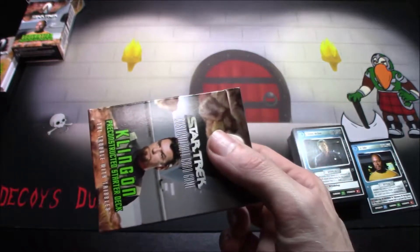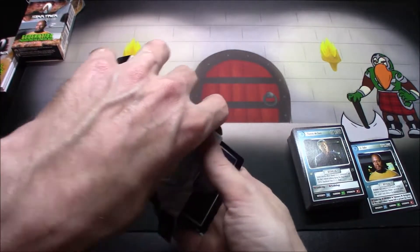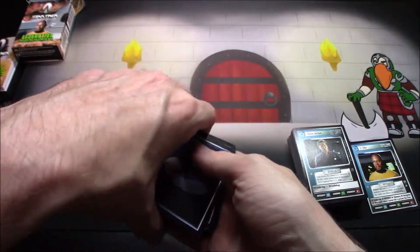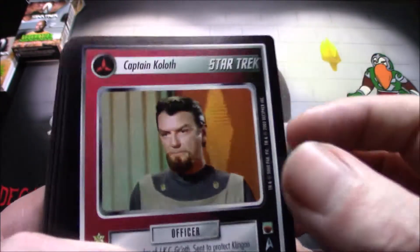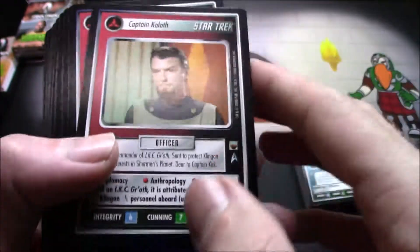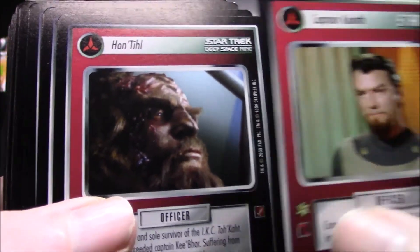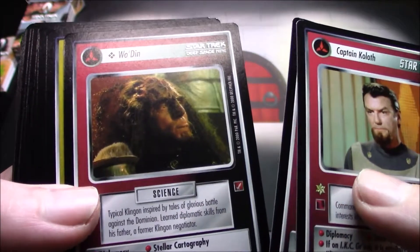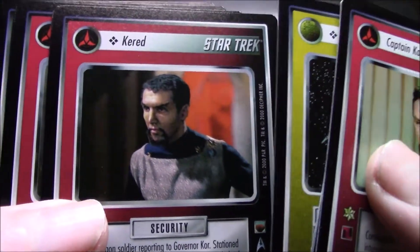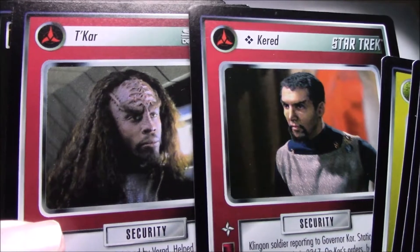According to one of my friends, there are two different variations of the card game — Series One and Series Two. Series Two was supposed to be way better for deck building. Captain Koloth — yes! You know, back when Klingons didn't have lobsters on their head. It's so weird seeing the old school Klingon right next to lobster-head Klingons.